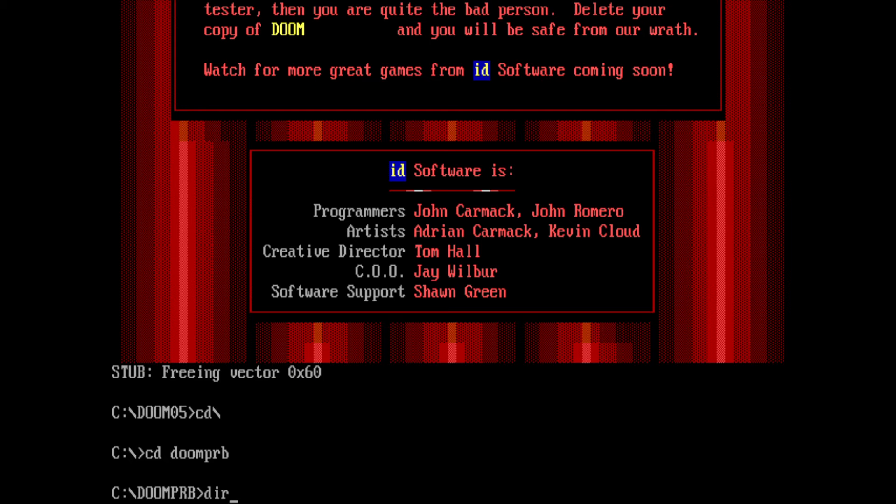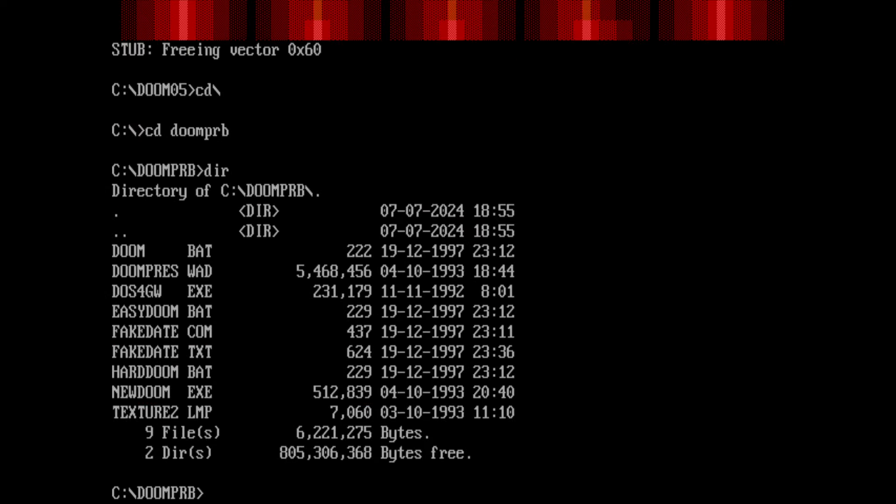The IWAD is almost five and a half megabytes in size — it's getting bigger. You can also see something called 'Fake Death Date,' a small program you need to run this beta because it's programmed such that it cannot be run after a certain date. It was time-locked in a way. What this little program does is deceive the game into thinking it's still October 1993, allowing it to run.